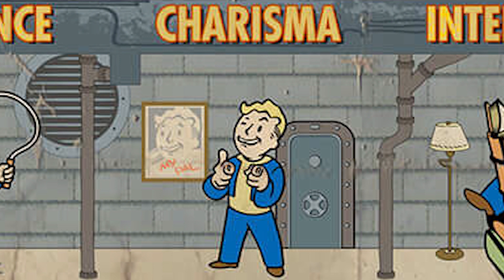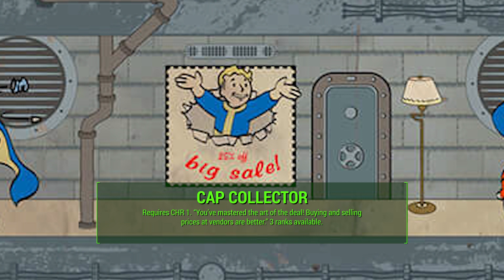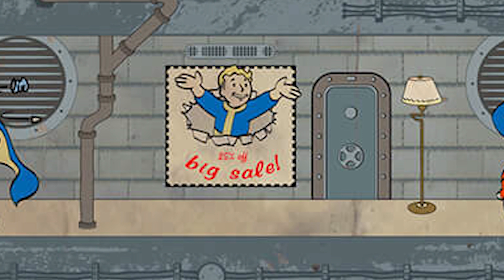Feel free to speculate with me and share your ideas in the comments section below. The Charisma 1 perk is Cap Collector, and the description is, 'You've mastered the art of the deal.' Buying and selling prices at vendors are better, and we have three ranks available. This is a direct extension of Charisma with the barter hidden skill — Charisma dictates your speech and your barter, and this basically extends that even further. If you go into Cap Collector, you're going to get even better deals with vendors. The ranks might grant more barter skill, even better prices, or maybe access to specialty items that sellers wouldn't otherwise offer.